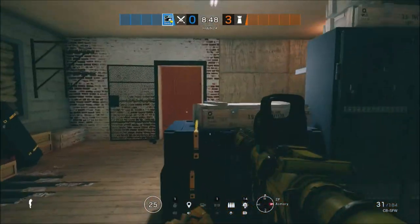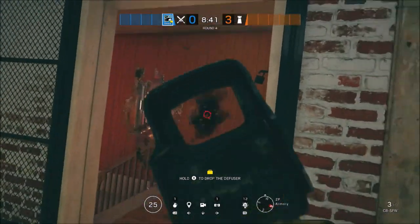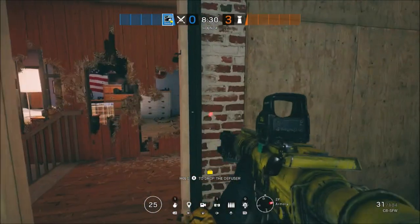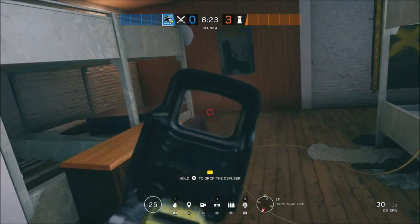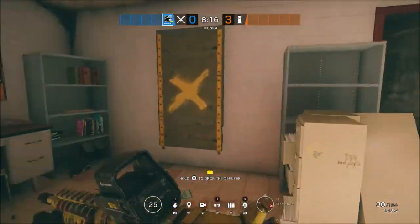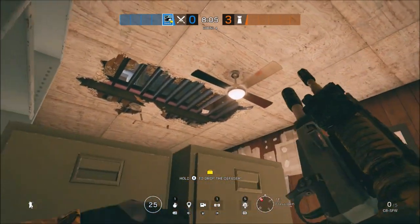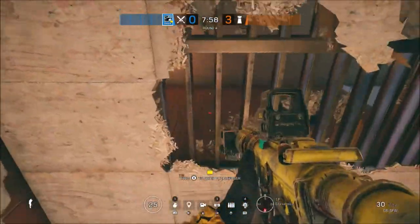If you have to go with Buck, send Hibana covering lobby from the double door outside and Capitao outside the window of Armory, where he can throw flashbangs and drone out the defenders' exact positions to give Buck the intel. Once you have control of Armory — i.e., the person is dead — Buck can enter and further secure control. He can then use his skeleton key to open up the side of the wall into master bedroom, helping to get control of that. At this point, let Maverick know so he can open holes from Attic and apply pressure from two different angles.